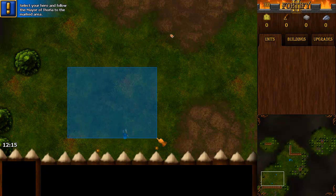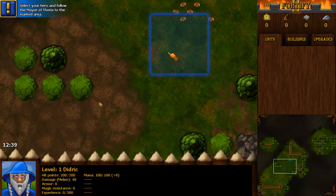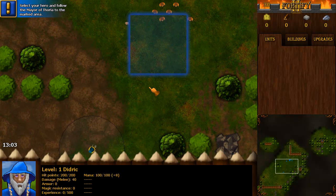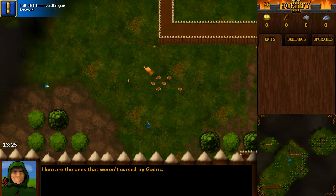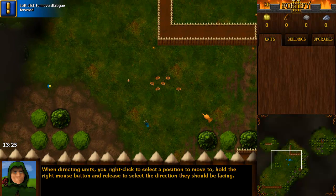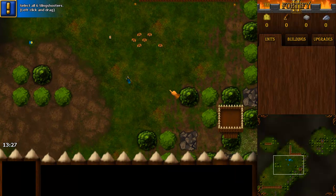My next mission: select your hero and follow the mayor of Thoria to the marked area. So we're here. The increase in resolution — I've just scaled up all the graphics, I haven't changed any of it. These are the men that are left after the bad guy cursed the rest of them, and it explains how to control the units.